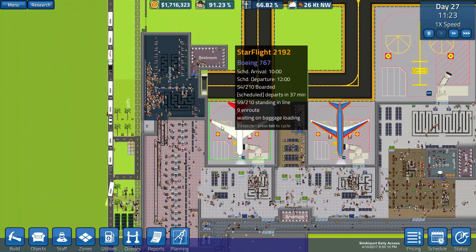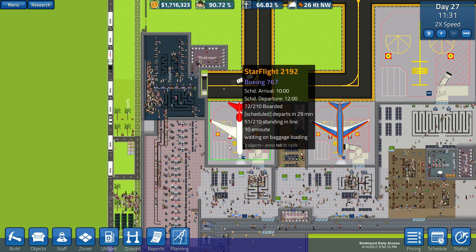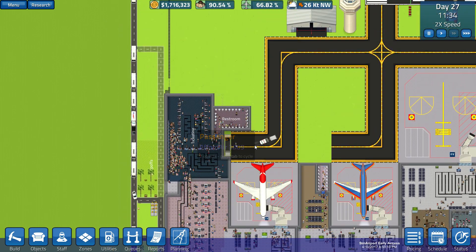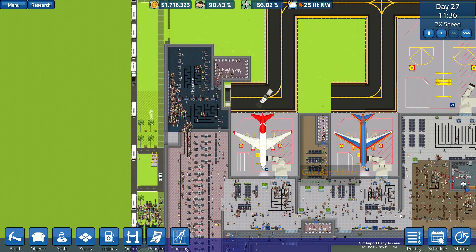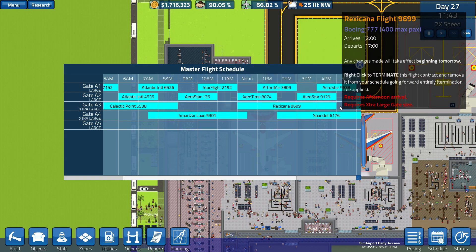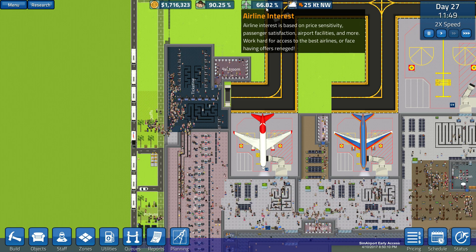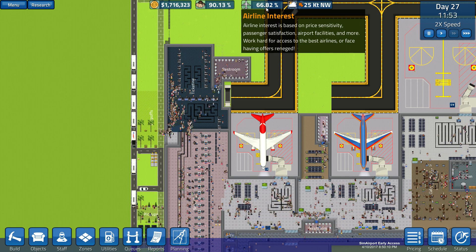There was some discussion that the passenger arrival timing fix was not backwards compatible with old saves. That means I don't really need to have the flights stretched out quite the way I do — if we can get everything working fine, we're going to be able to squeeze some additional flights in here.